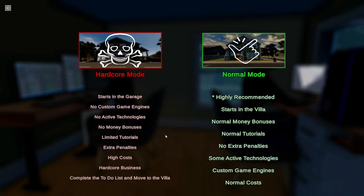Or you have normal mode: starts in the villa, normal money bonuses, normal tutorials, no extra penalties, some active technologies, custom game engines, and normal costs. We are going to start in normal mode because this is our first time playing.